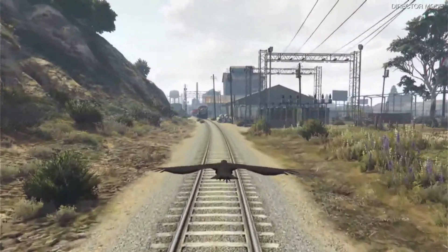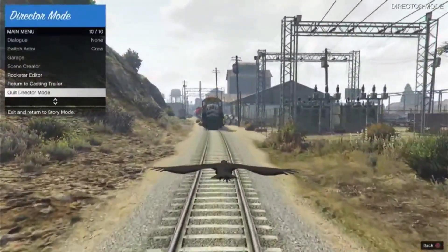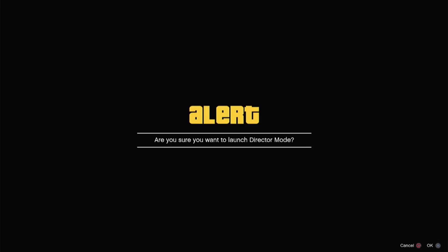Once you see the train coming, open the interaction menu, then hover over quit director mode, and right before the train smashes into you, click select as fast as you can over and over. You will eventually get a black screen then it will pop up and say 'wasted' — that is how you know you did it right. Once it says wasted, wait about 10 seconds, then hold the interaction menu button. You won't be able to see it but you will hear it click. Click the up arrow key once, then push X and it should go to quit director mode. If not, push circle then try to open it again, scroll up, and push X.